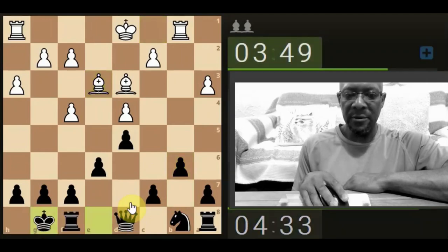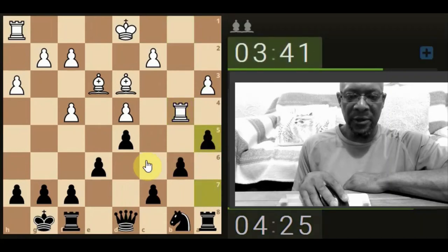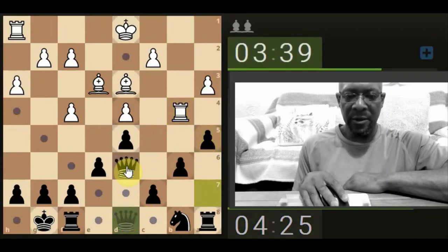Nice castle. The queen's looking to eye this pawn but the rook has now just blocked. Rooks don't have any place in the center of the board, so we could just give it a little nudge. Get the queen up.